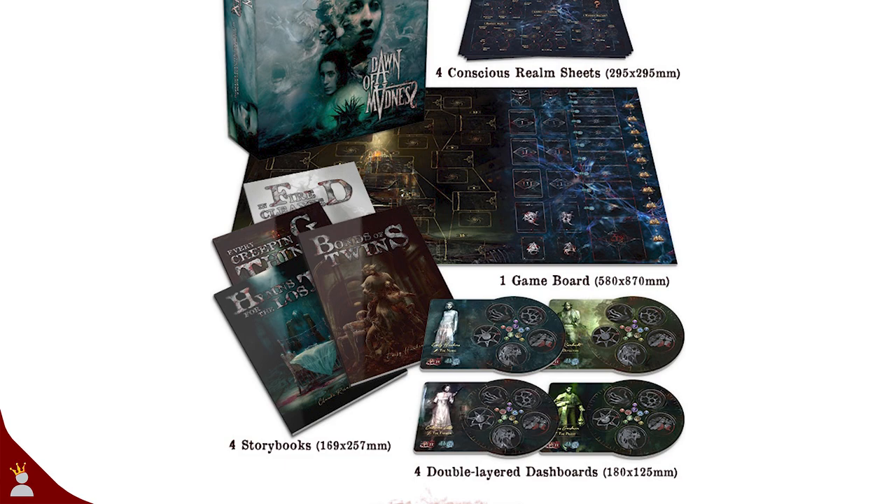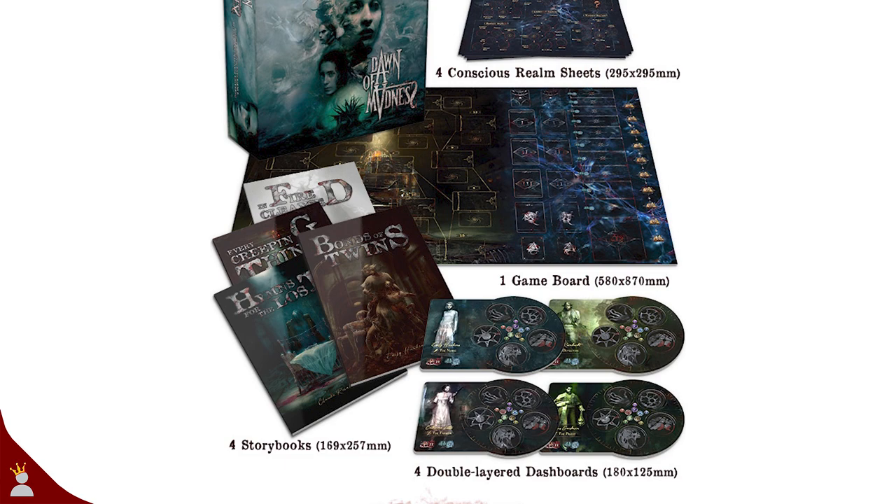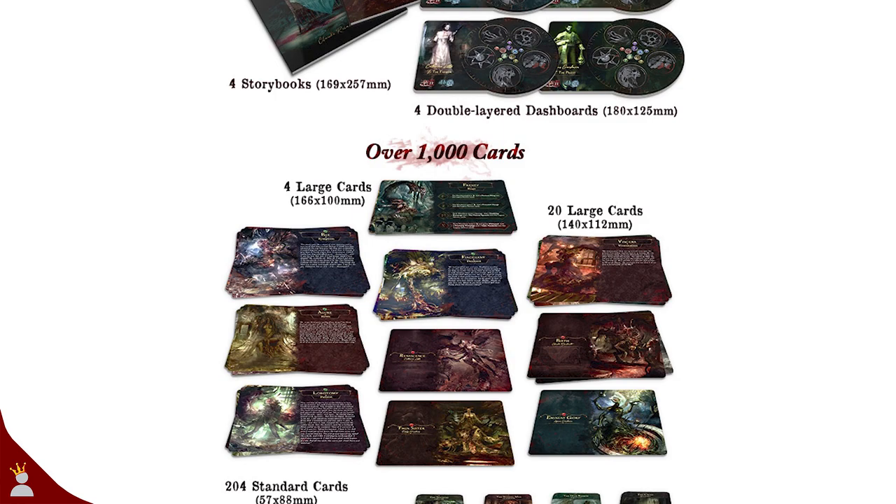Currently — and I stress currently — there are only two pledge tiers: the Core Experience tier at $79 and the Other World Experience at $139. The Core Experience tier is much like Oathsworn's standee tier — this is the Dawn of Madness core box with every figure represented with a standee. You will also get all unlocked core level stretch goals, but you won't receive the miniature versions of the stretch goals that are unlocked.